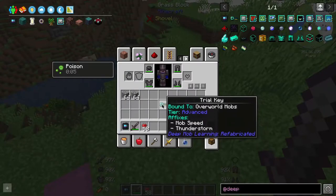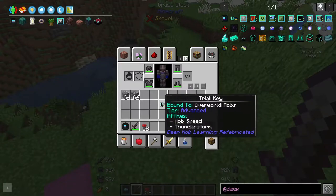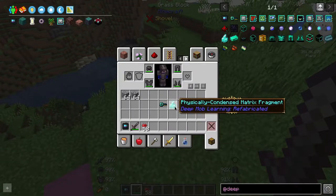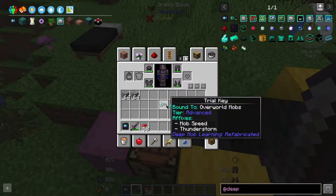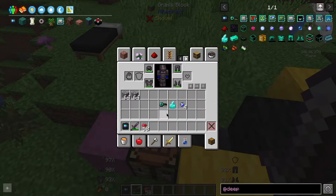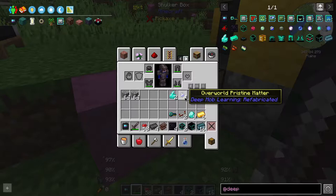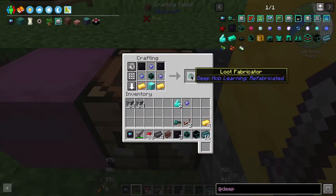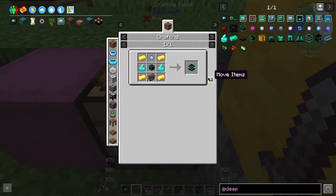From doing one advanced trial we've received the key back because we won the trial. We've got one physically condensed matrix fragment and four pristine matter. Depending on your trial level your rewards will vary, so you may need to do a couple of trials to get the materials needed for the next crafting recipes. You're going to need to keep doing the trials until you get at least two physically condensed matrix fragments and four pristine matter — it doesn't matter which kind of matter. We're then going to put them in the crafting bench and make the loot fabricator. We're also going to go ahead and make the matter condenser.